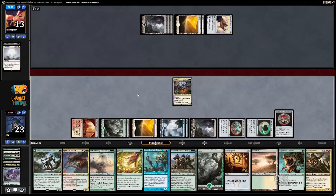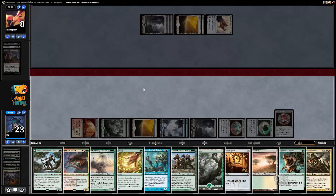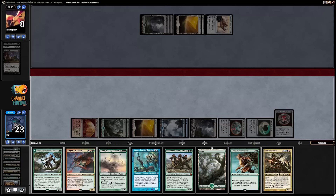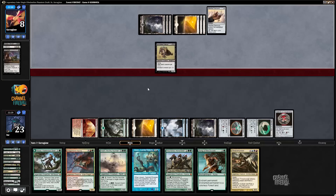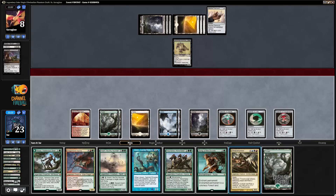Smash my opponent - they have something that costs one black, old Vendetta. My opponent lost some life there. Land, Cultivate. Boros Signet - probably fine to discard. I should discard another land; could maybe discard Nissa instead, but this seems fine. I have two, four, seven, eleven mana so I can play multiple things next turn. I have eleven cards left in my deck - if I want to tap out for a giant monster I can. Let's go Thraxamundar.